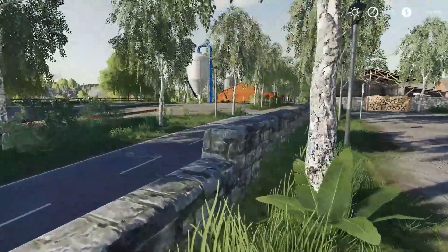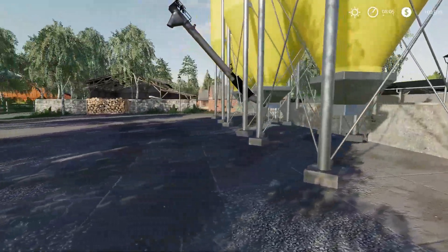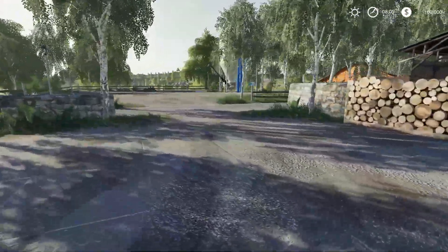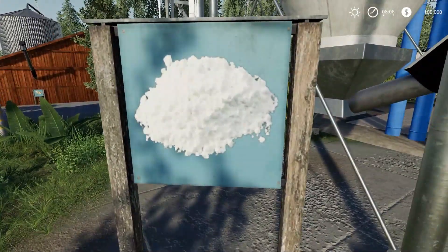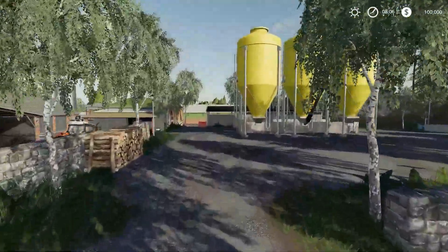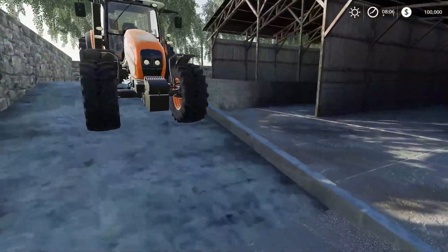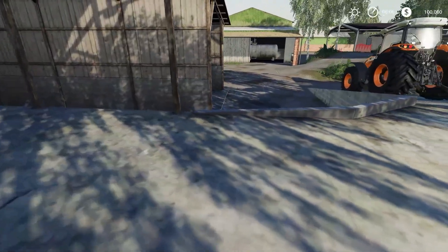There is a straw barn there and the big wooden building way down there that holds potatoes and sugar beets. Now we've got this silo here which, to be honest, I am not sure what it holds. Most of the silos have a little sign with them. This looks like it holds lime, but that being said, if you look across the street way over here, that one shows a little white powder so I am going to assume that is lime.